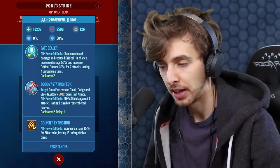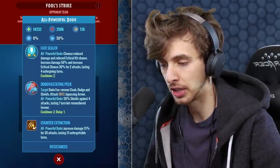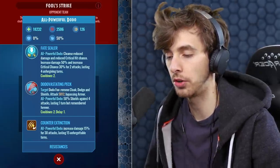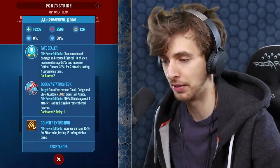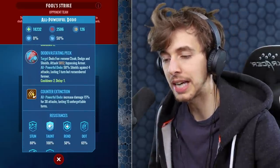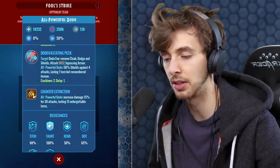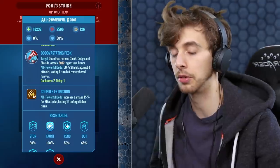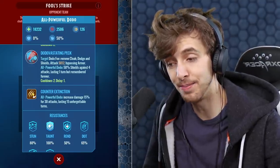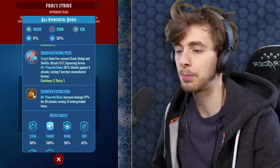So no matter what you've done, it's going to get you. Attack 5,000, bypassing armor as well. 50% shield against 4 attacks lasting 1 turn, but remembered forever. Once we attack it, it increases damage by 15% for 30 attacks, lasting 15 unforgettable turns. I think that's every time - every counter goes up 50% damage. So it's going to be absolutely insane, so we need nullifying.